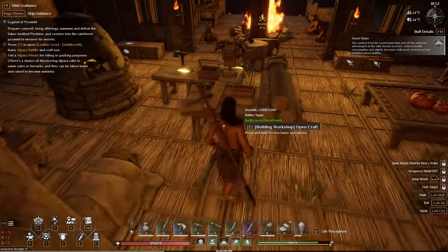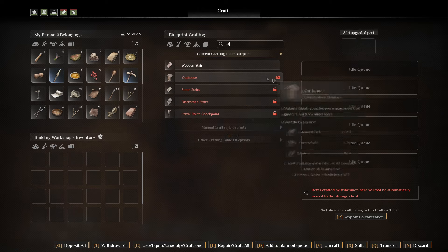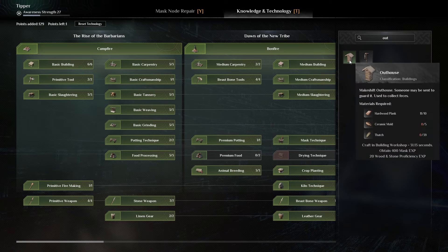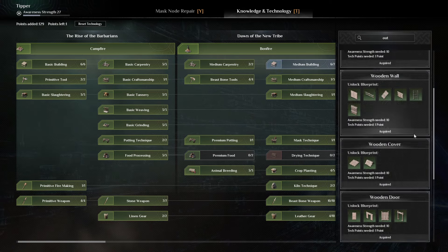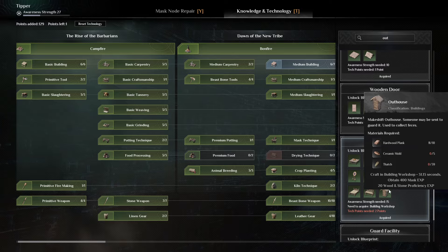What you want to do is build yourself something called an outhouse. There it is — I'll quickly show you where it is on the tech tree. It's a medium building. There it is here under furniture: Outhouse.